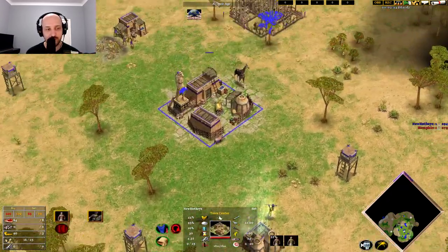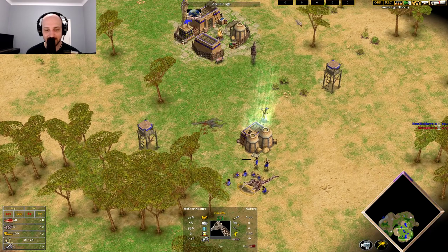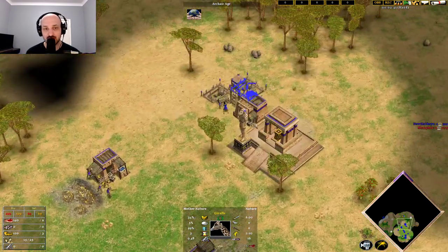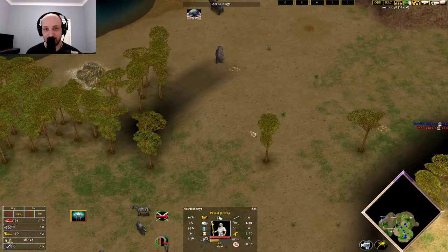These giraffes are going to help out quite a bit. It looks like the AI sent something over to kill me — I lost my hyena, which isn't the biggest deal, but it is a deal. Hopefully I don't run out of food from this giraffe before the next one arrives. The temple comes up with plenty of time to spare — you could probably put these villagers onto gold a little bit later if you so choose.